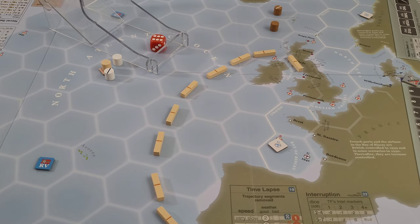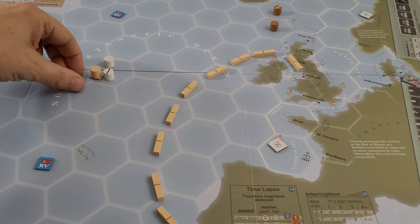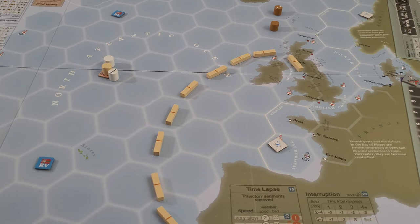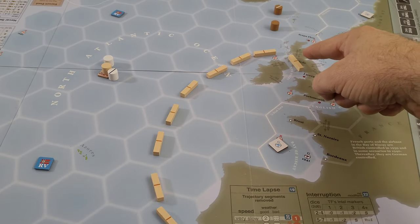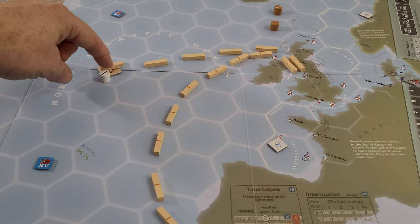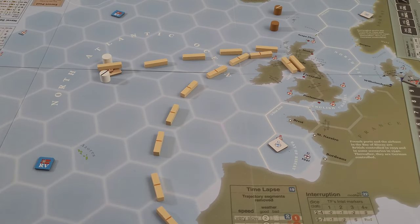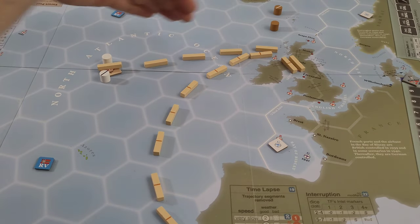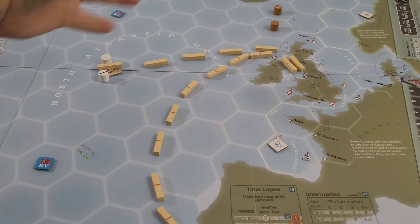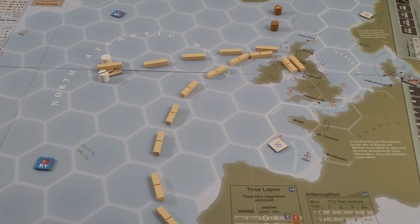Yes — convoy. Select a British TF with a convoy; if more than one, select the shortest trajectory. Well, that would be this one, so they're going to make a move to escape. It essentially means they are going to set a trajectory for their destination in Clyde Liverpool. Because they had to lay down a trajectory in a space with an enemy station, they get an intel marker attached to that segment. And because they have an intel marker, they cannot do the completion action. The bot rules say when that happens, he's automatically going to pass and do time lapse, and the time lapse will get rid of both the contact marker and the intel marker.